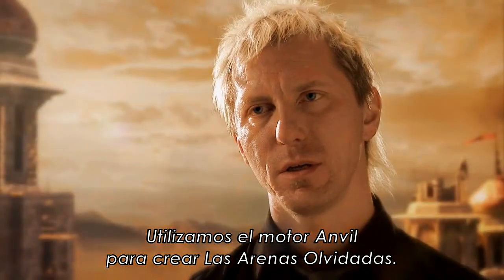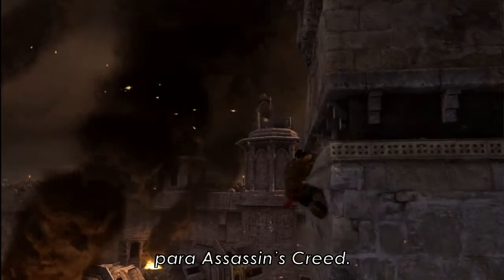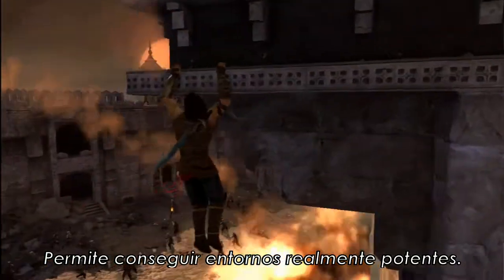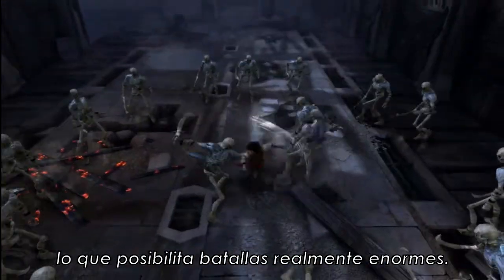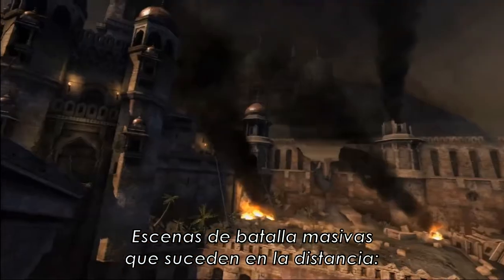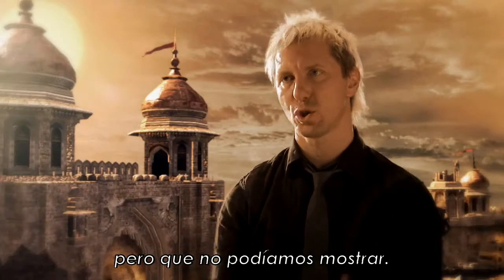We used the Anvil engine to build The Forgotten Sands. This was an engine built internally at Ubisoft Montreal, originally for Assassin's Creed. It allows us to have a powerfully built environment. We can have up to 50 enemies on screen at once, making for really huge battles — massive battle scenes that happen in the distance, the type of stuff that was maybe implied in Sands of Time, but now we can show it.